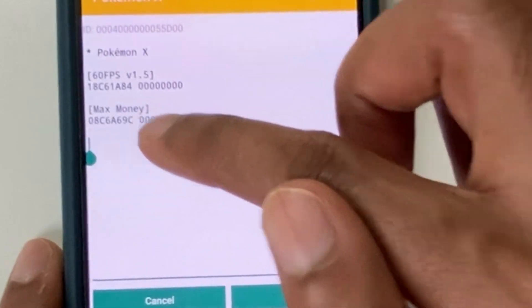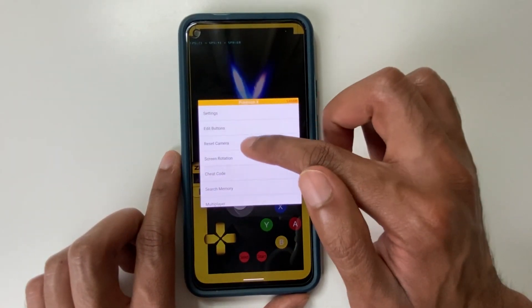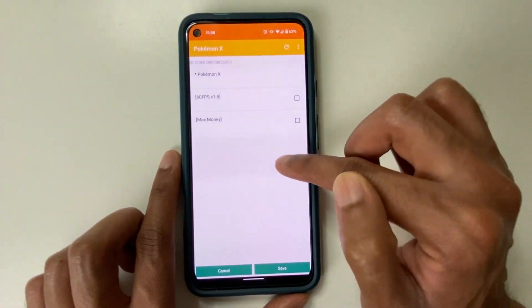Make sure there's no extra spaces. Click on save. So let's go back to cheat code. And here you can see it says Max Money.